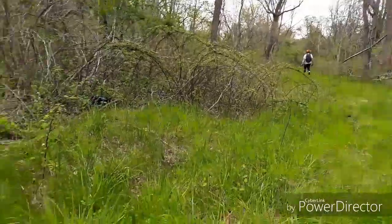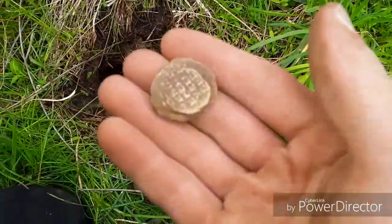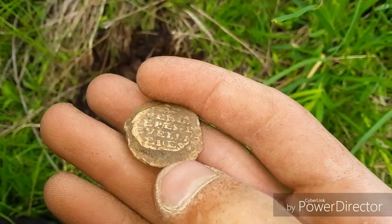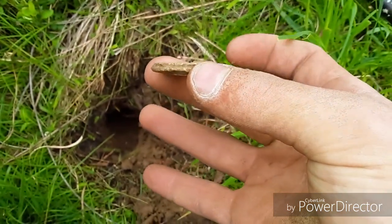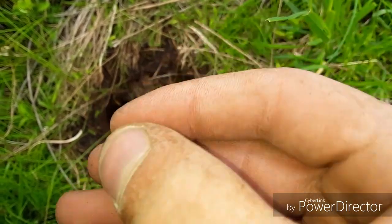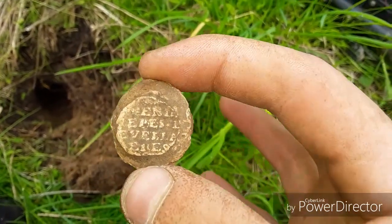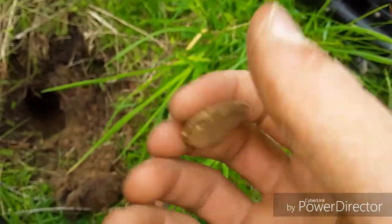Joe's heading back to his previous area because I had to show him this really interesting find. We think it's a hammered lead token. It's got writing — I don't know what that means but I'm going to try to find out at home. This side has another stamp. It's definitely very old. Joe's never found anything like this before and he thinks it's pretty amazing.